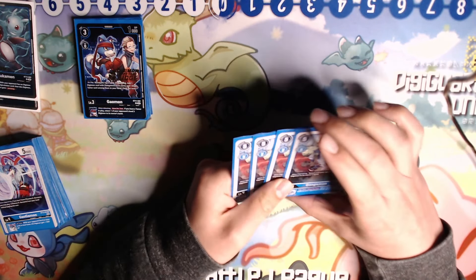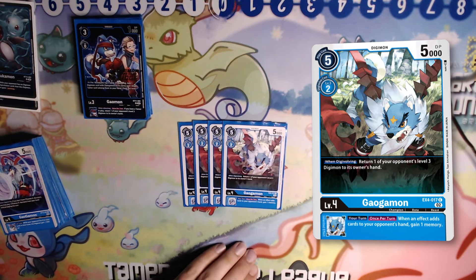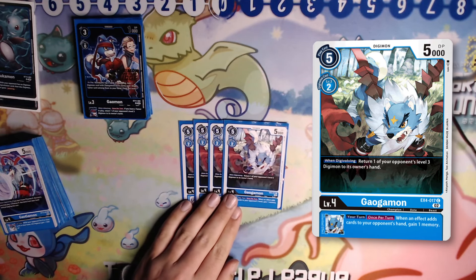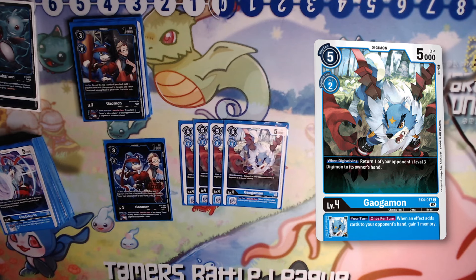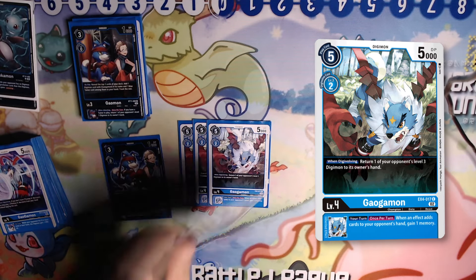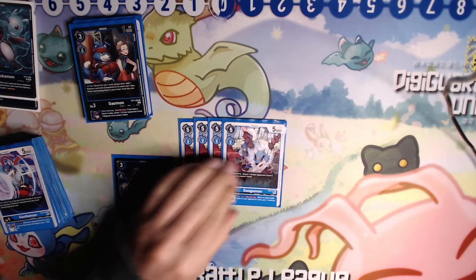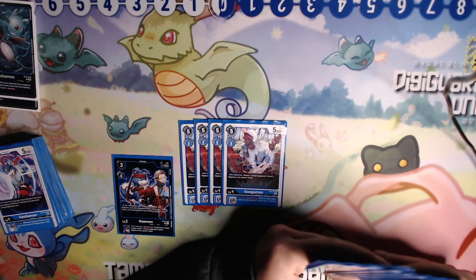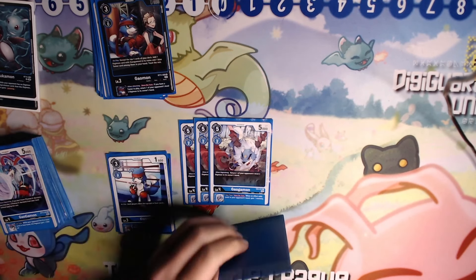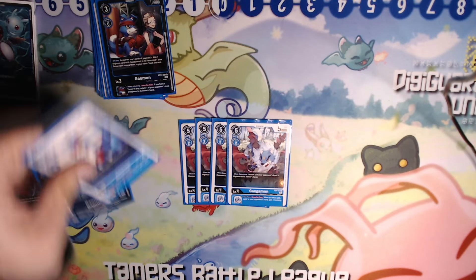That's 11 rookies. Moving on to level 4s — we're running 4 copies of EX4 Galgomon. The inherit is the most important part: when an effect adds cards to your opponent's hand, you gain a memory. The Wind Digivolving can come up too — you've played your Galmon, dug 3 cards, and next turn you have an extra one in hand. If your opponent played a searcher, you can bounce that level 3 right back. During your burst mode turn, if you drop EX4 Galmon forcing a draw card and they still have another body on board, bounce that level 3 to hand and get yourself yet another swing.